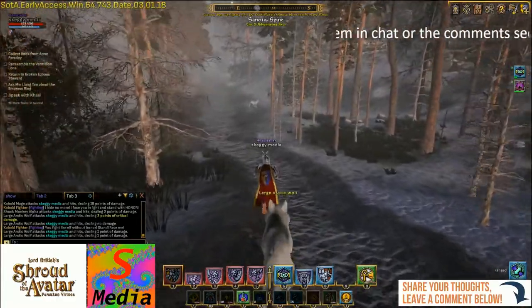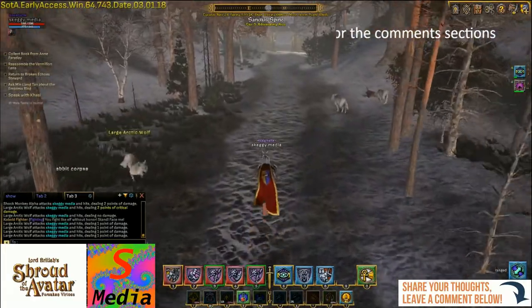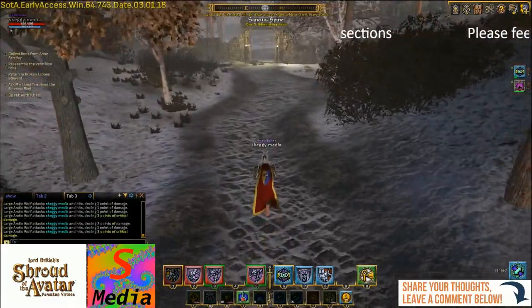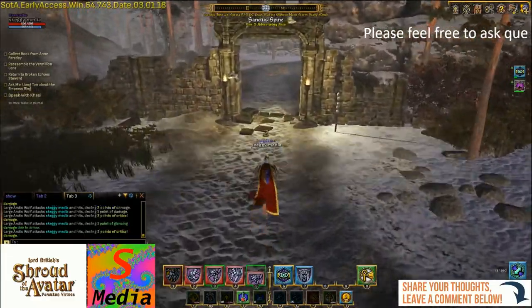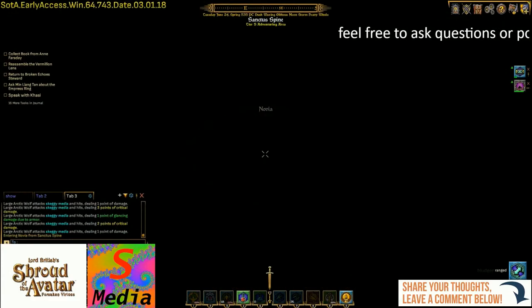Now if you're on the Path of Courage, this is one of the passes you would have come through, but you would have been given free passage through it by the little guard that's up on the left-hand side there. So let's just head out of Sanctus Spine, then we'll be in the middle area of Novia.